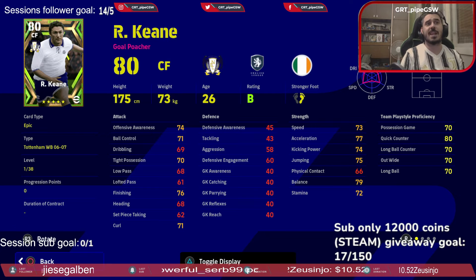The weakest player in this pack is Robby Keane. He's some kind of Romario-esque type of player, but he lacks ball control, dribbling, and tight possession — you need to increase there. Low pass and lofted pass, he's terrible at that.